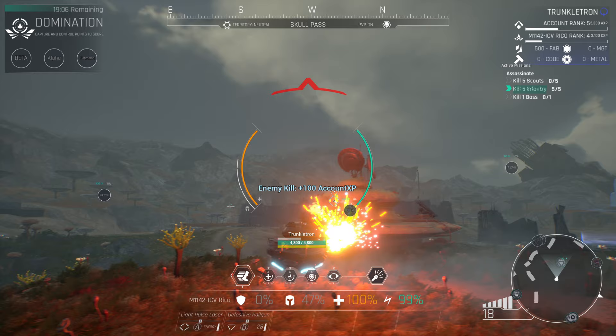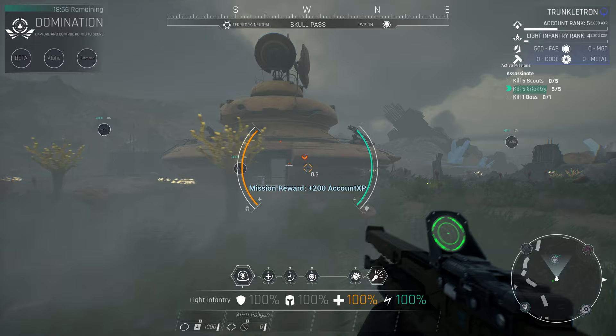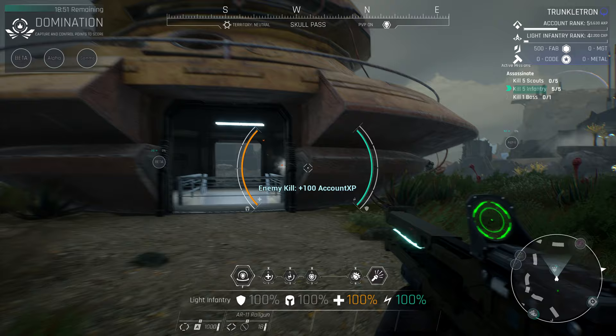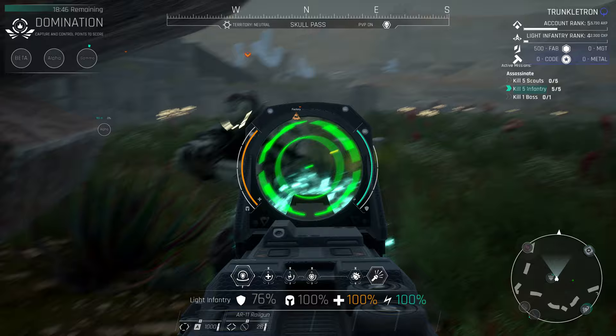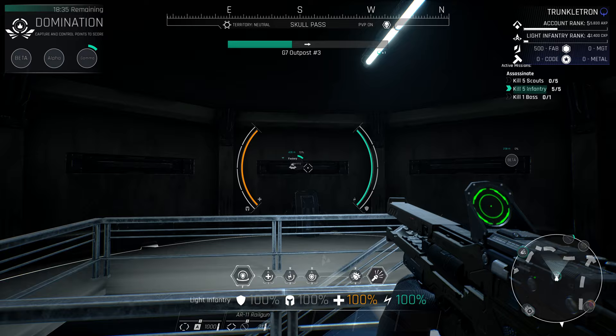This is a spawn bunker, which is a little different from the lightweight bunker we attacked earlier. With this particular bunker I can spawn at this location, so I can be farther ahead in the battlefield instead of spawning at my main base. We need to take out the AIs here — my shields will regenerate after a short period of time, similar to Halo, but I can also press 3 to restore them if I get into a bind. I'm now inside the spawn bunker capturing it, and we can see that green bar in the top middle filling up.